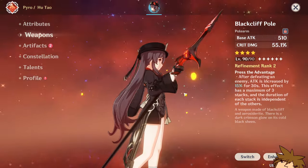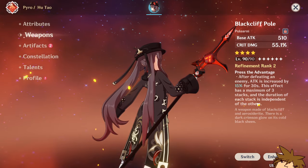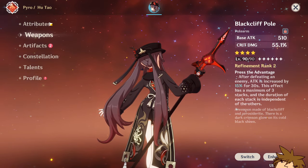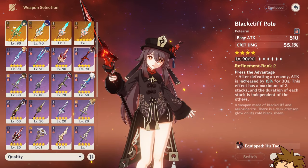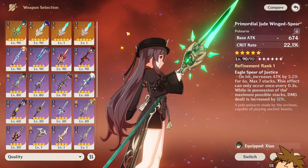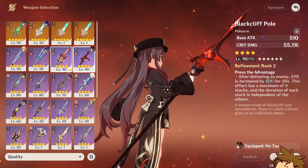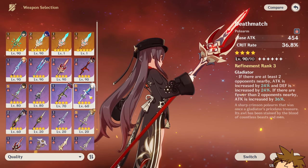Let's go over some weapons to consider for Arlecchino. One is the Blackcliff Pole — aesthetically it's a nice match for her and will look really good when her elemental skill infusion happens. In all seriousness though, you're going to need a crit rate or crit damage weapon since she's your main damage dealer. I'd highly recommend a crit-based weapon: Staff of Homa, Primordial Jade Winged-Spear, Blackcliff Pole, Deathmatch — any crit weapon would serve you really well.